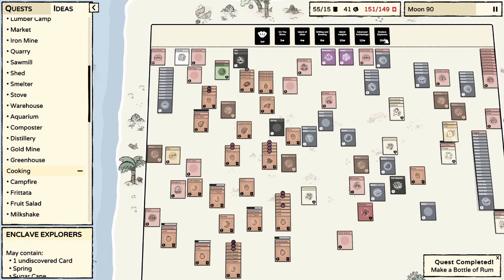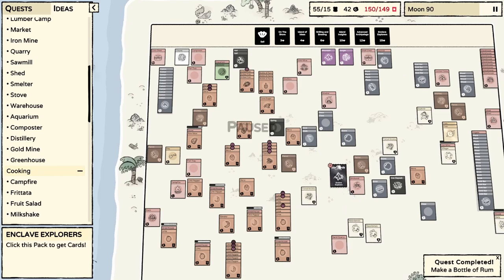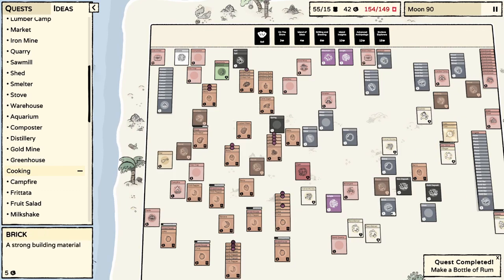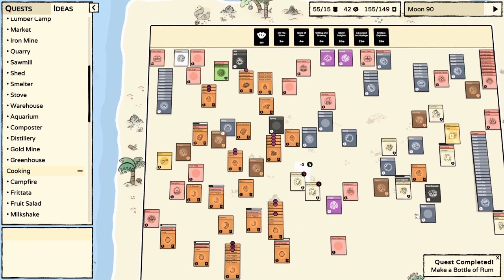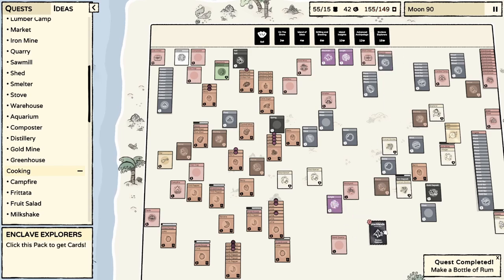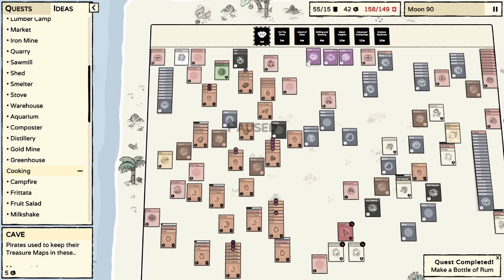I don't know if we really need to do it, but maybe we do. The skeleton — let's have the swordsman fight the skeleton. Good enough. Let's buy another one of those because this has been pending for a while. I really have not been taking care of business. Swordsman again. Is the trained monkey supposed to be doing something? We'll have them on the iron deposit. Throw that on the stove. Let's keep going because there's more stuff undiscovered here yet. Seagull, all right. Did we get another jungle? We can sell that — we don't need two jungles. We got a cave — pirates used to keep their treasure maps in these.